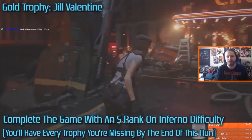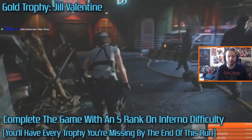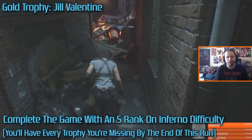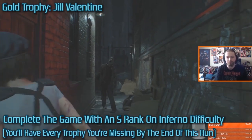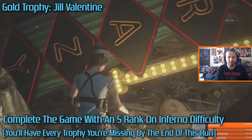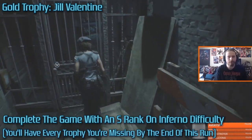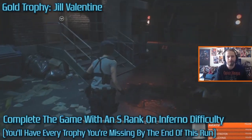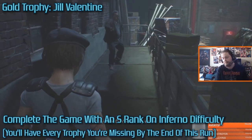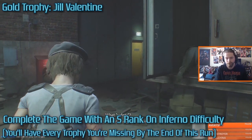The last thing you'll have to do is complete Inferno difficulty, and by going for the S Rank in Inferno you'll grab all remaining trophies in one run. Inferno is by far the most intimidating part of this game. The two things to really worry about are the very beginning and the very end. At the start you're running through the city without access to the bonus shop until you reach the first item box, and without the defense coins you will get one-shotted by zombies — there's nothing you can do about it.